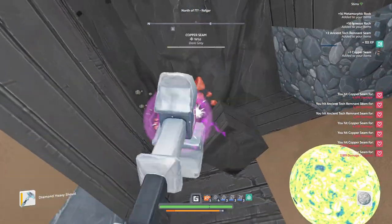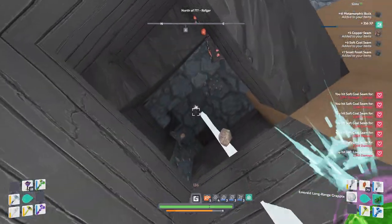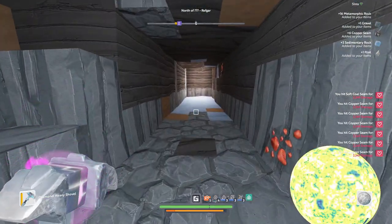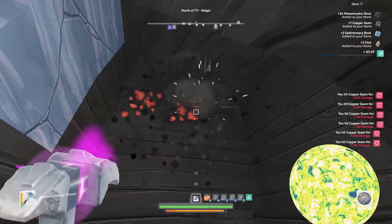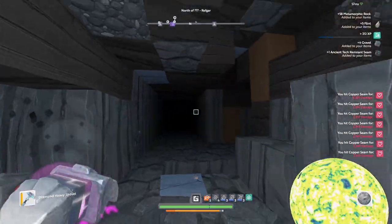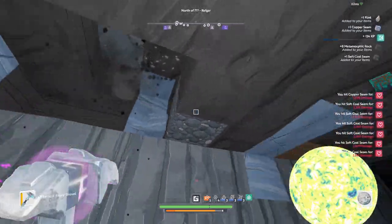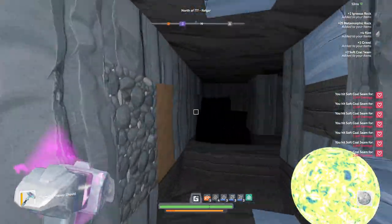The downside to having to use a strength brew would be you can't use a speed brew, meaning that your collection of the ores and stuff will be slower. But maybe the meta for doing this would be to get a normal AoE hammer that one-shots the rock but doesn't one-shot the seams, and then in your other hand a single hit hammer that can one-shot individual seams. The downside would be you have to mine, mine, mine, then use the other one on a single hit to get all the seams. That might be more cost effective but it would be slower.